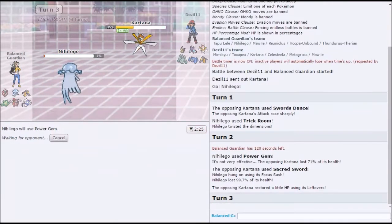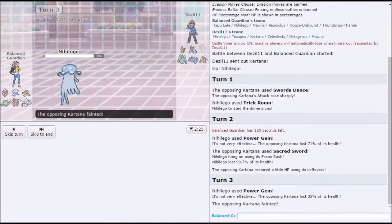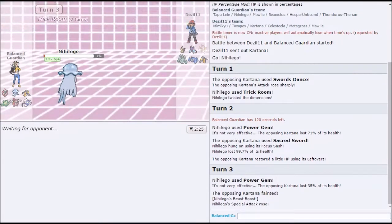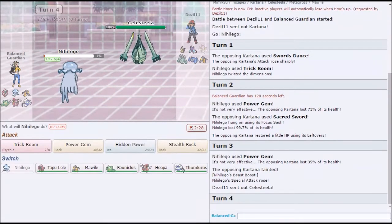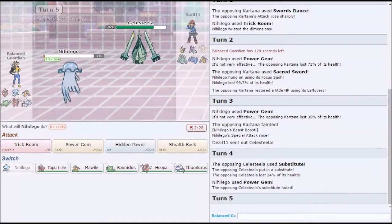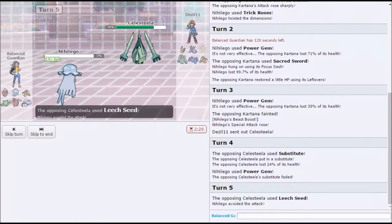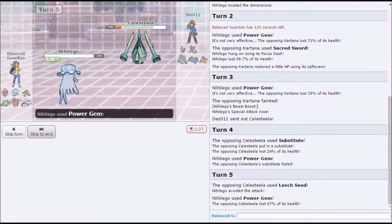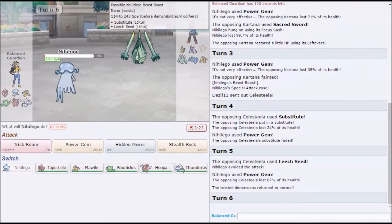Does Kartana get priority? No, because it's bad. I think it gets stroke attack — maybe, who knows. No it does not, because it's bad. Wait, it's slower than us, which means we can just keep using power gem. Yeah, we just spam power gem. Okay, Celesteela was a problem. I think we should have trick room even though he'll outspeed us. No — we can just click power gem.